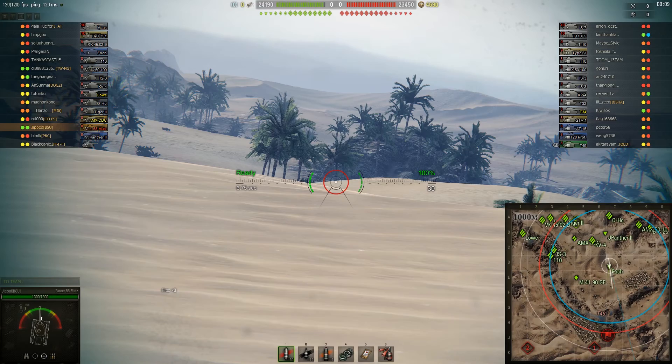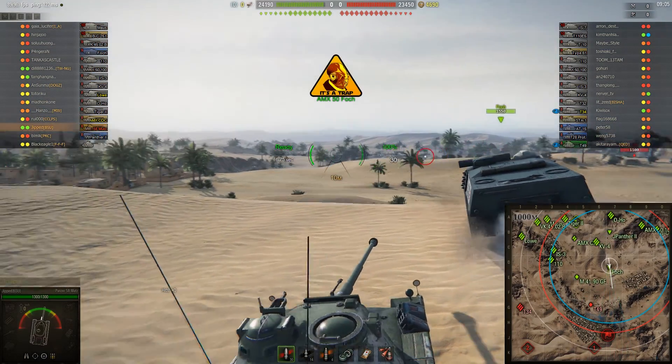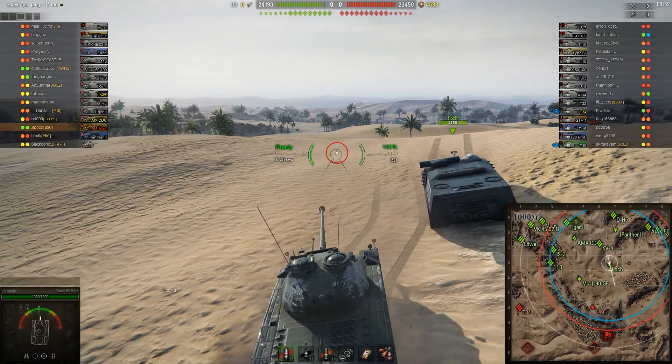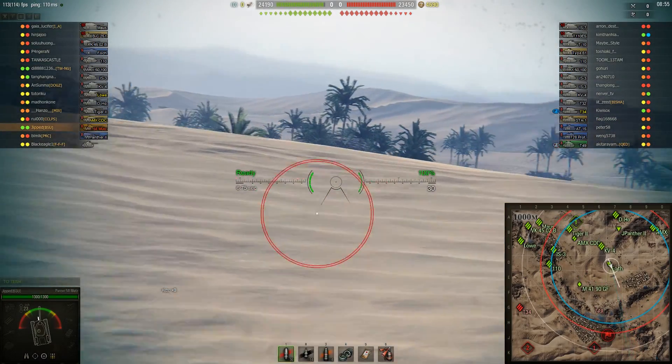Early game here. We're going to take up this position on this dune to try and spot any tanks crossing. We get spotted by the T49. The Foch is next to us, but there's no arty, so there's no real rush to move out of the way and move your tank around like an idiot hoping to not get hit by sky cancer.